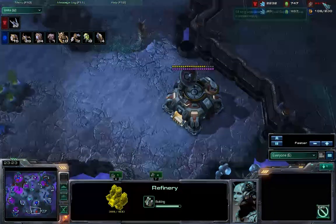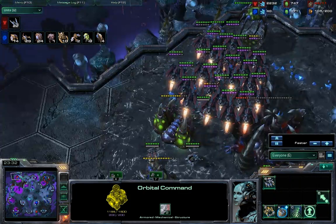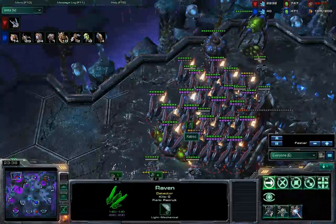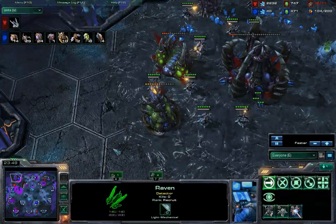Zero SCVs, 44 over 11 supply — that means I'm supply capped with no way to build supply depots right now. So if I wanted to make units, I basically had to throw a whole bunch of Seeker Missiles into my own ravens to take them out of the game. Which I was contemplating.